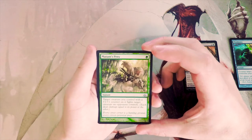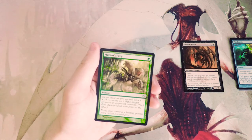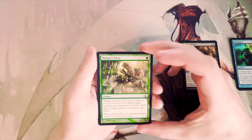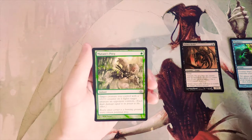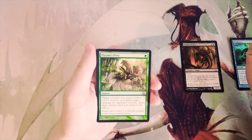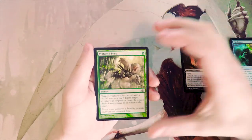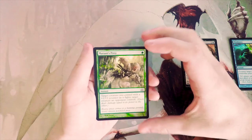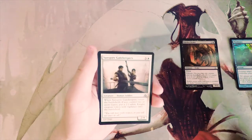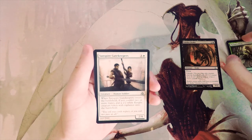Mutant's Prey — one green instant: target creature you control with a +1/+1 counter on it fights target creature an opponent controls. I like fight effects quite a lot, but this one I don't love because you're really dependent on a creature already having a +1/+1 counter. The Simic deck does run quite a few counter synergies, but generally this is not my favorite kind of card.